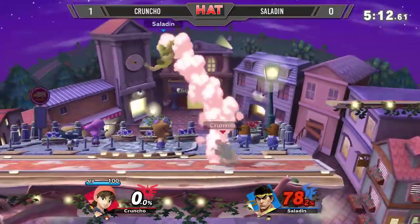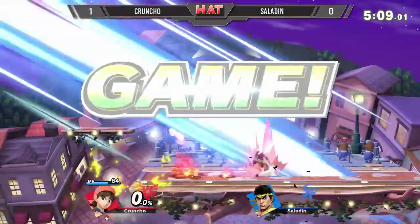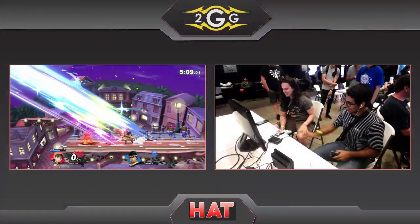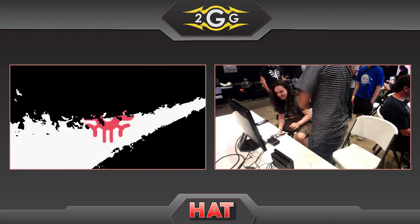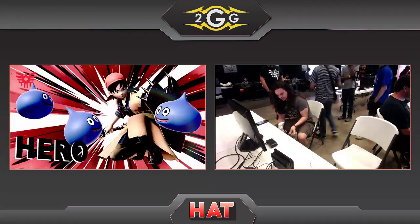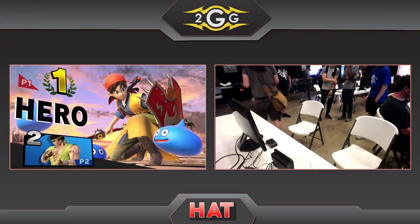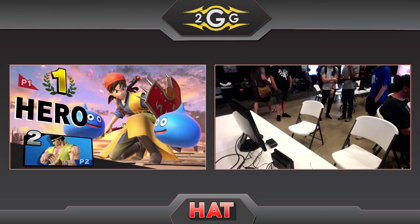Going back — ultimately up from Saladin once again, bringing this to one stock apiece. Down throw from Cruncho and another frizz — interesting, it will kill very early. Very early and very often. Cruncho, the solid 2-0 against Snake and Ryu. With this character, I'm liking what I'm seeing.